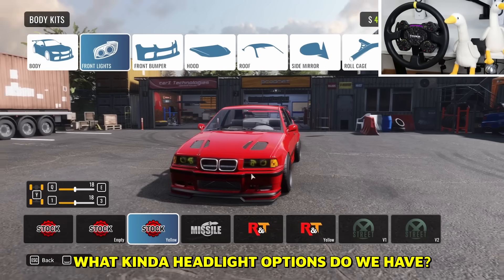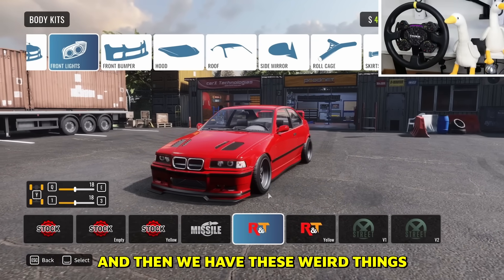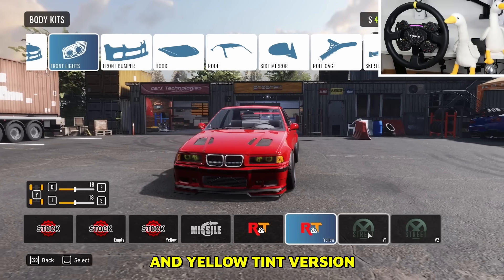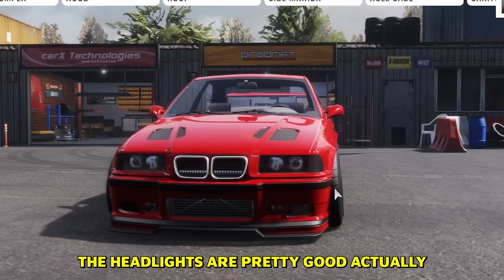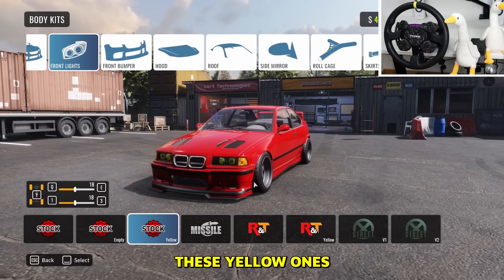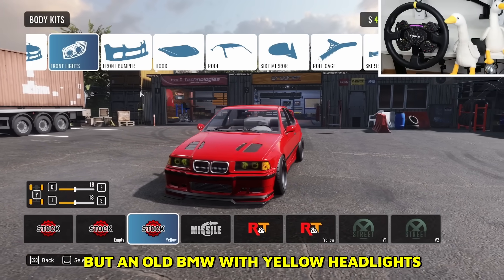Let's see what headlight options we have. We got stock, yellow, and then some weird ones — sleepy eyes with eyebrows, a yellow tint version, and a couple of darker ones. The headlights are pretty good actually; the darker ones are nice as well, but I kind of want to use the yellow ones. An old BMW with yellow headlights — you can't really beat that.